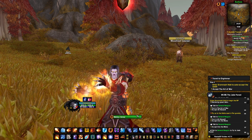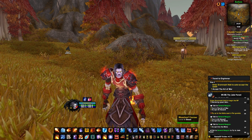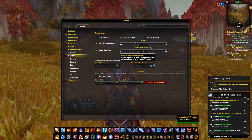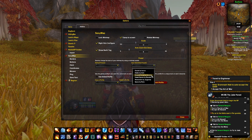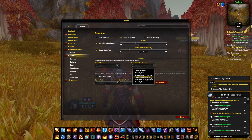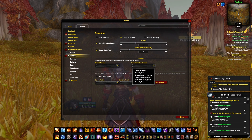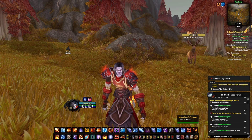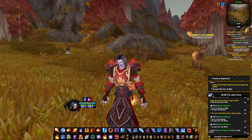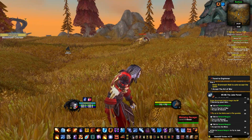We have the Quartz casting bar. After hiding bar, we have obviously Sexy Map. Sexy Map comes with a default preset called Faded Square. I like it very much — it's square, it's simple, and I just like it. You don't have to do a lot of customization. For nameplates, we have Plater — Classic Plater.